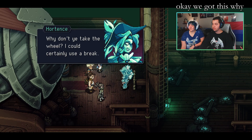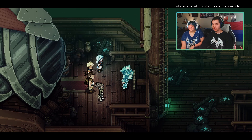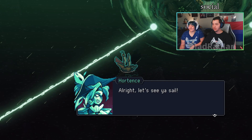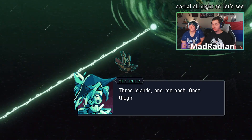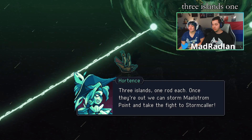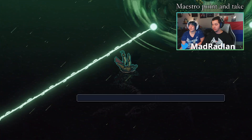So how can we find the rods? The magic map connects to the sea — should allow ye to get an idea of the place. Okay, we got this. Why don't you take the wheel? I can certainly use a break. Solstice Warriors take the wheel. Three islands, one rod each. Once they're out, we can storm Maelstrom Point and take the fight to Stormcaller.